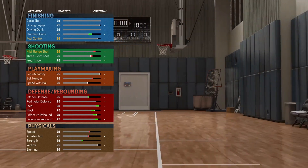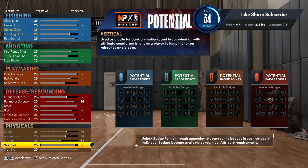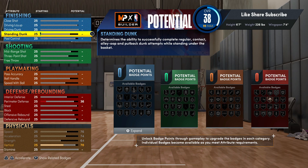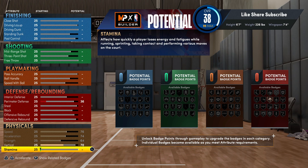Max out your wingspan — it'll work out. Max out your speed, acceleration, and your strength, max that out too. Hit all the physicals. Don't forget the vertical — you want to go 70 vertical. For a fact, go 70 vertical, because the small contact dunks, that's when you gotta have 85 vertical and 86 driving dunk. I'm gonna show you what we're gonna do with this one.